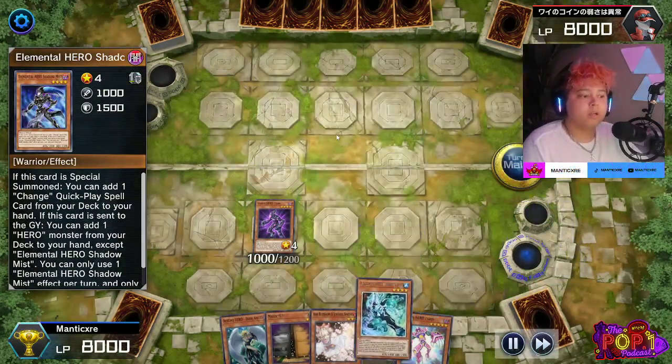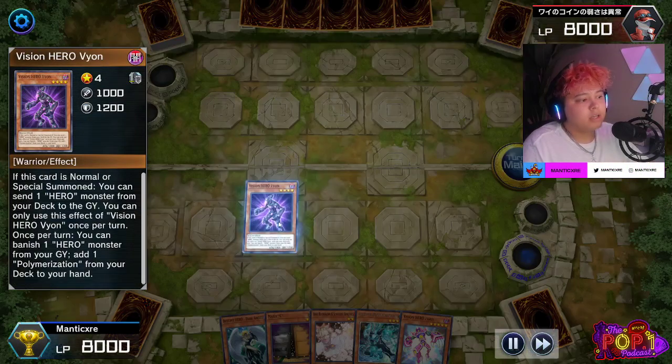Dark Law is a great card against Swordsouls because they don't get to activate their Tenyi effects in the graveyard — those monsters are already banished when they hit the graveyard. Normally they'd activate graveyard effects to banish for cost and add a wyrm monster or return something to hand. Dark Law hurts a lot of decks — you can just summon Dark Law and it shuts your opponent down for the most part.